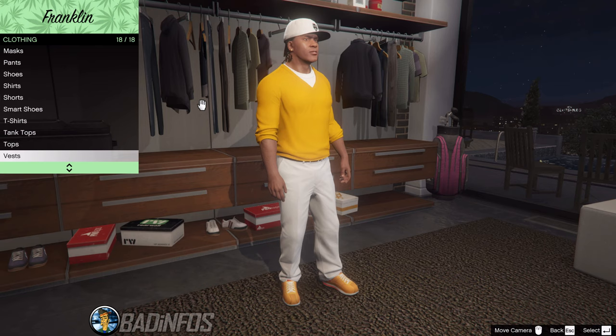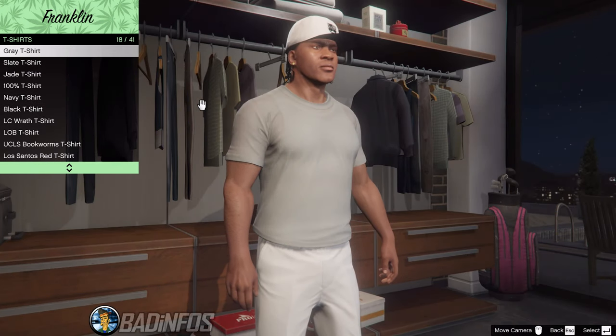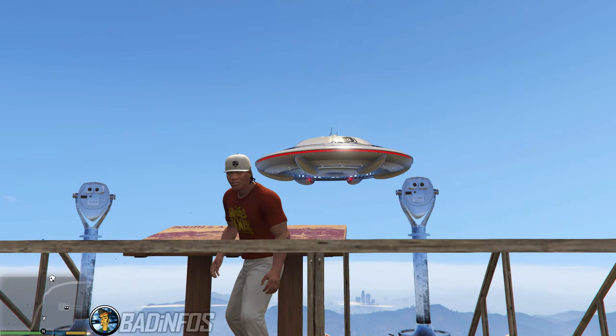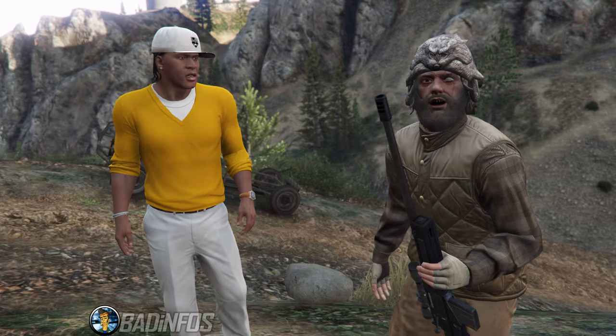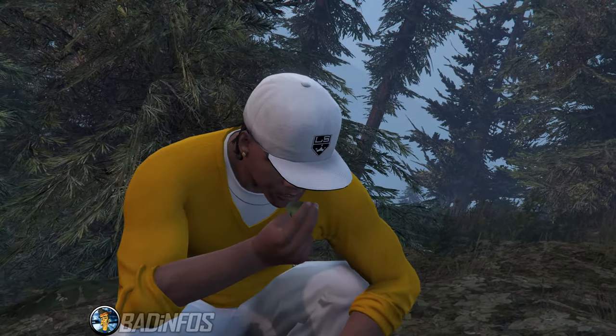The rewards for 100% completion are as follows: a new shirt in Franklin's wardrobe showing 100%, an FIB UFO will spawn at Mount Chiliad, Fort Zancudo and Sandy Shores, the mission The Last One unlocks, and finally golden peyote plants start appearing on the map.